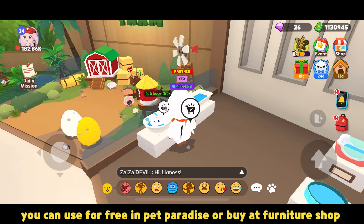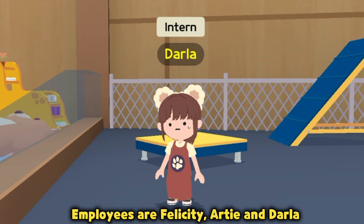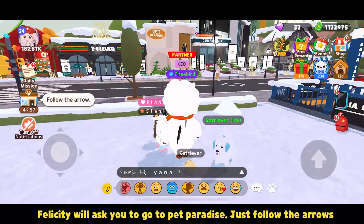You can use tubs for free in Pet Paradise or buy them at the Furniture Shop. The employees are Felicity, Artie, and Darla.